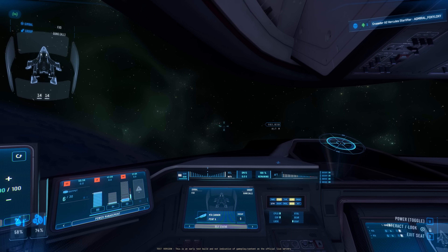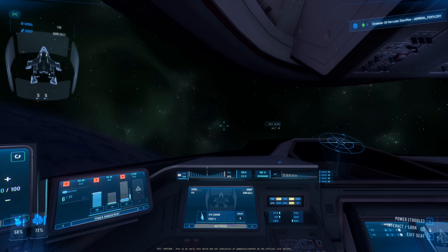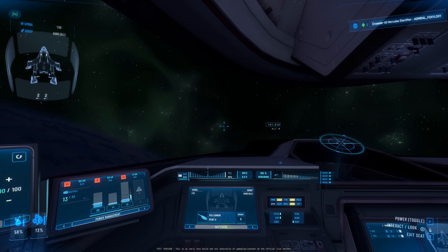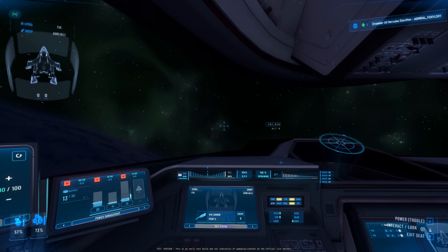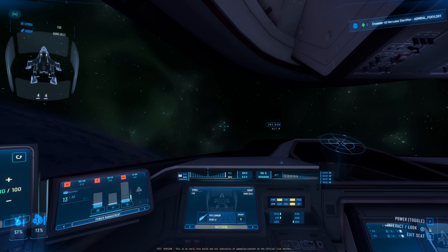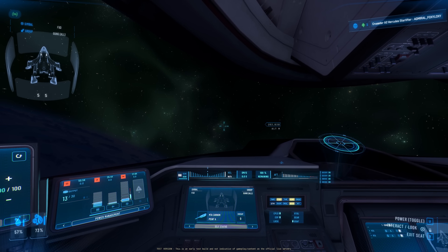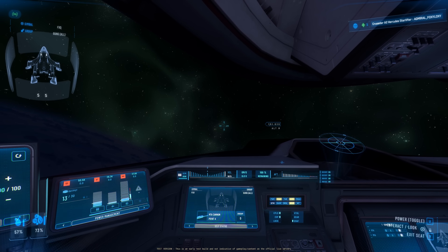Now I'm going to fire all my weapons. Watch the recharge time — with full power to weapon it recharges very fast, getting back to 15 rounds quickly. Now lowering to 3 pips to my weapon and firing all guns again. Watch the recharge time now — it goes very slowly from 0 up through 1, 2, 3, 4, 5. The amount of power you give to your weapon will greatly influence how many rounds you can fire and the charge rate of your laser weapons.